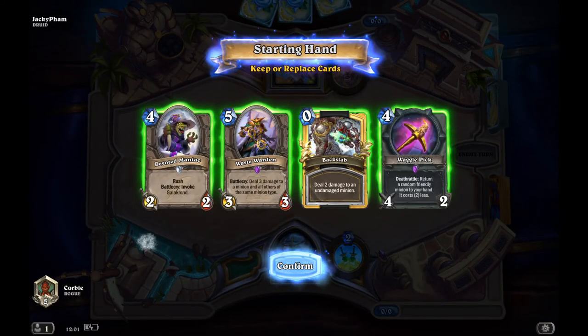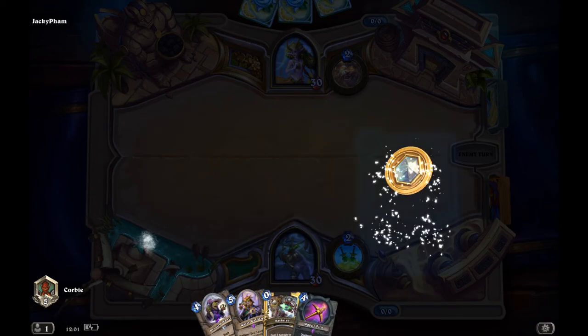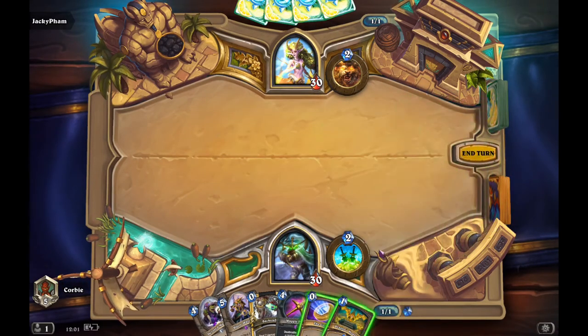Here we have Rogue against Druid. Looking at my hand, I think I'll keep everything because everything seems to control the board when I place Glowfly Swarm. The waste one would be a perfect reply to a Glowfly Swarm.